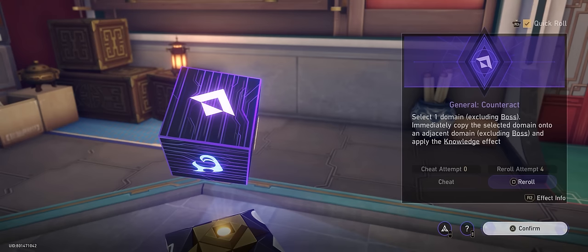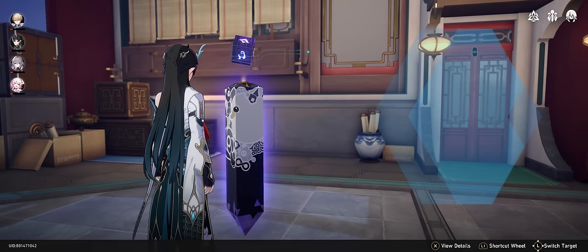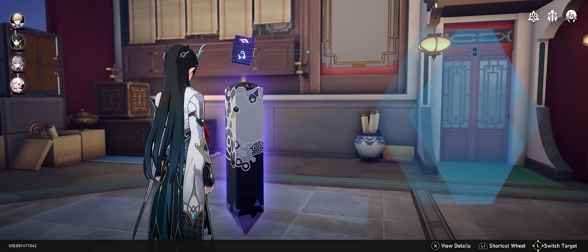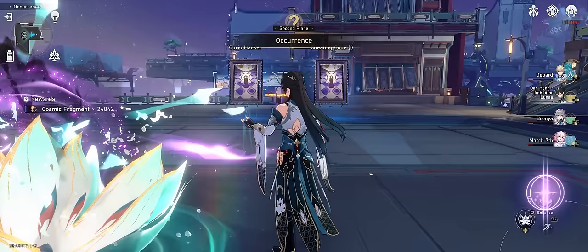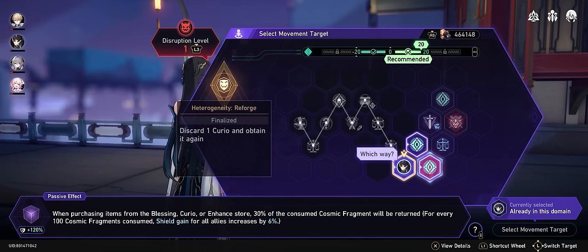We get unlucky with rolls again — rolling a counteract into an investment and then back into a counteract. That's 2 rerolls wasted for no gain, so we take the loss and use the counteract to duplicate an intra-cognition domain. We take a little risk and hop into a double occurrence — there's always a chance of being forced to pick up a curio, which would be really bad — but thankfully we get a curio hacker and a cheating code, both with options allowing us to pass on the curios. Finally our luck changes and we get a naturally rolled reforge with only 2 rerolls left.